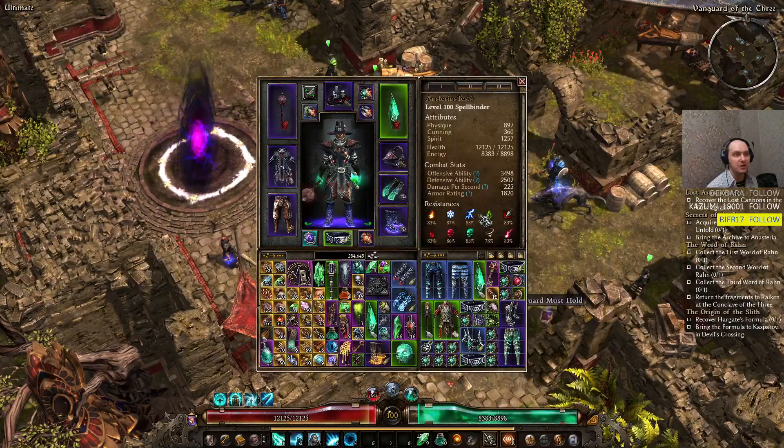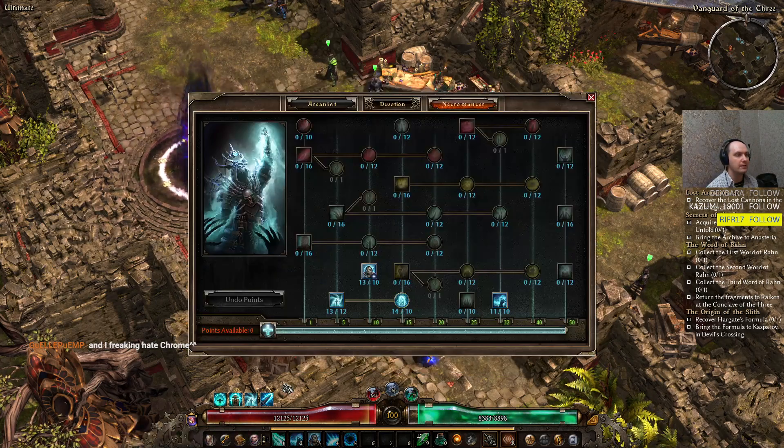Welcome everyone. Today we're gonna talk about a Spellbinder Aether Ray build with pure Aether damage.